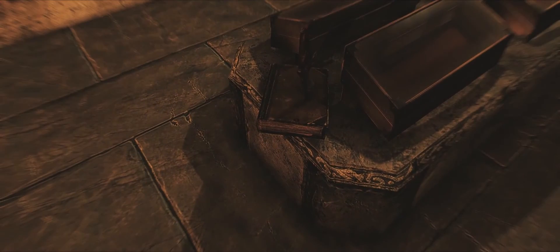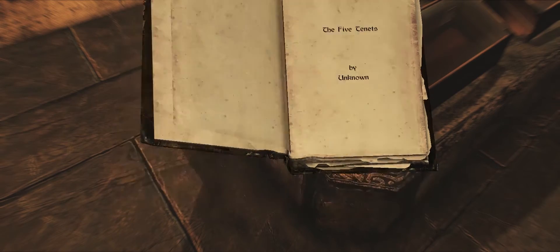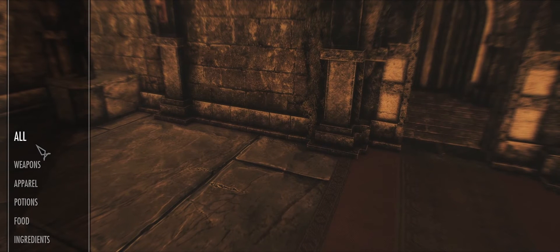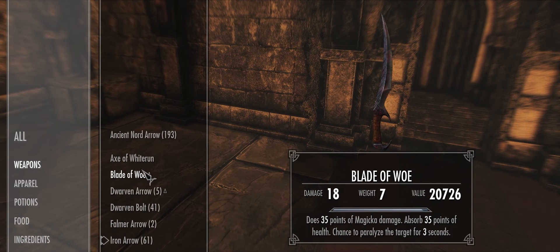There's a book called the Five Tenets which coincidentally has the Five Tenets in there. And then lastly is an item which I'm sure everyone will appreciate — a properly tuned Blade of Woe with stats more akin to the Oblivion counterpart rather than just the health absorbed from the Skyrim version.